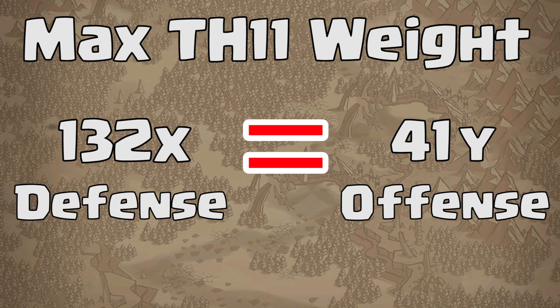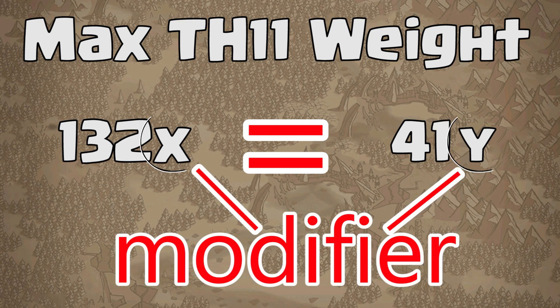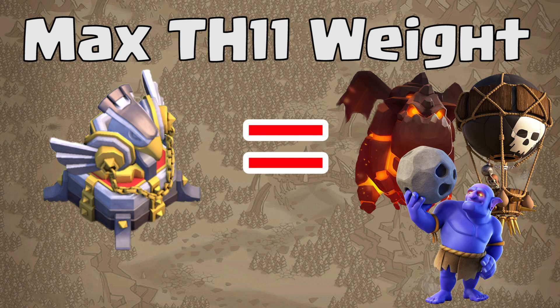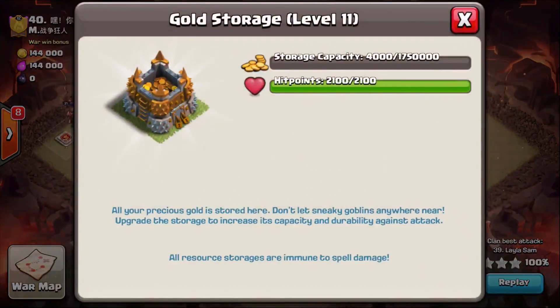Even by multiplying by 3.25, that doesn't mean you have the correct weight for those buildings, because each building could have its own modifier applied to it. The archer queen could have a 4.5 modifier, the barbarian king only a 2.0 modifier, infernos could be a 5x modifier, mortars a 0.5 modifier. But if we assume they all had the same modifier, then maxing out your lava hounds, balloons, and bowlers alone would be enough weight to your offense to balance out a level 1 eagle artillery. Once those scores of defense and attack strength are determined, there are multiple adjustments that take place to determine your actual value. You can't hide your potential base value by neglecting certain defenses or offensive upgrades — I'm calling all these adjustments a base's adjusted weight.